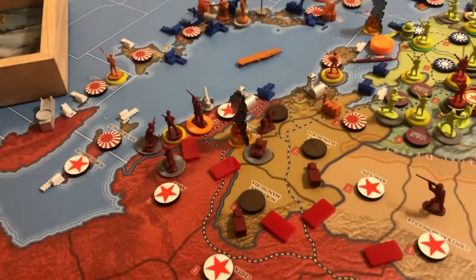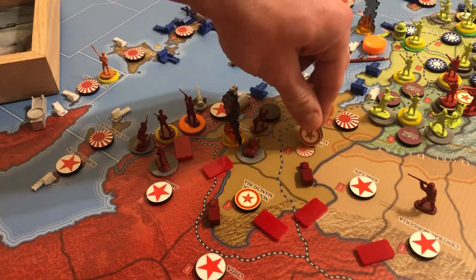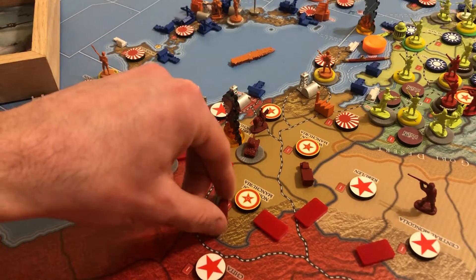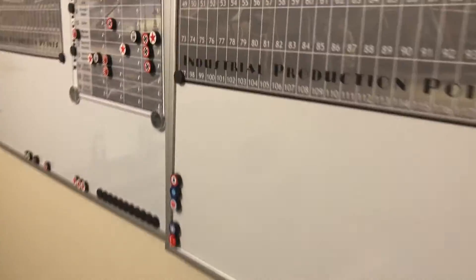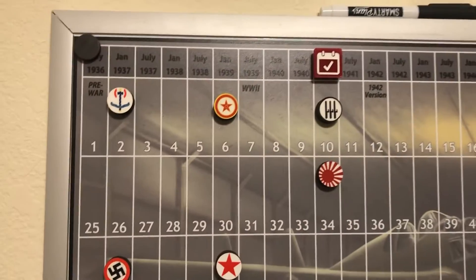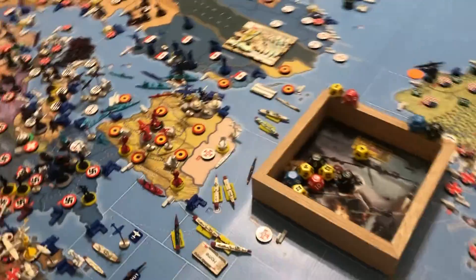Now down here in Manchuria, we are actually going to be liberating these territories in the name of the CCP. They are part of Chinese home country, so we're going to give these to the CCP and increase their income a little bit. That will bring the CCP up to six dollars in income — thanks also to that failed American attack in Yunnan, which was great for us.